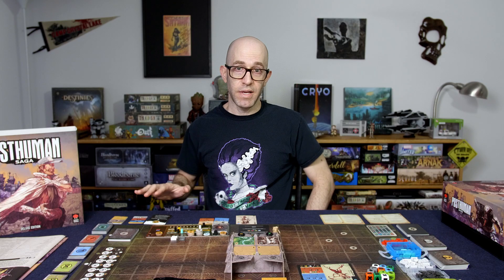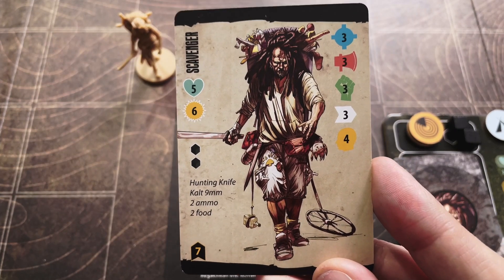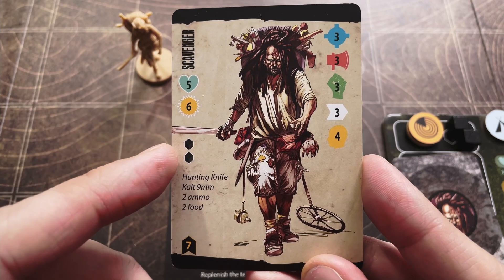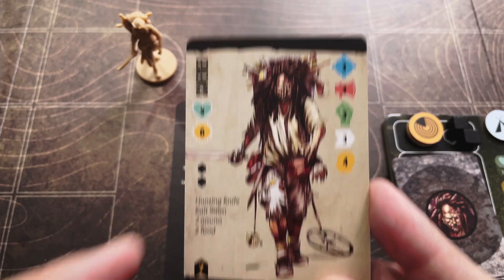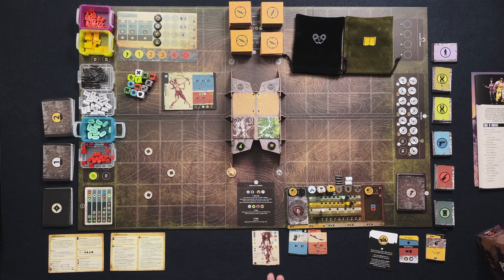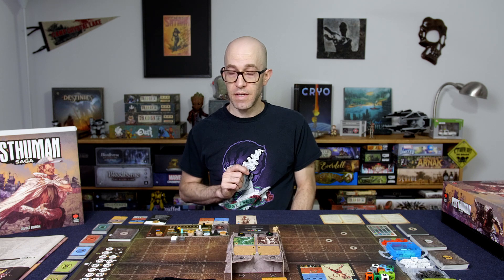Over here is going to be the player area. Depending on which player you choose, when you take a look at their card, you'll notice there's going to be a specific number for health, morale, how many boost cubes they can use, and then their starting items and their ammo and food. At the bottom you'll also see the starter experience points — I suggest spending them right away because if you don't, you lose them.